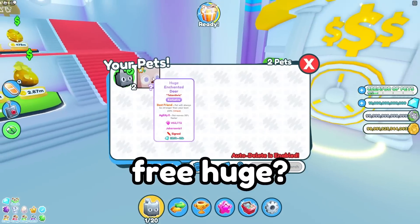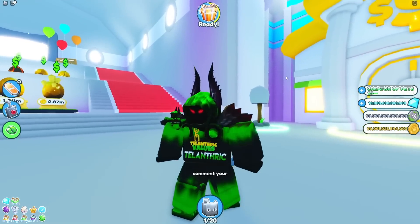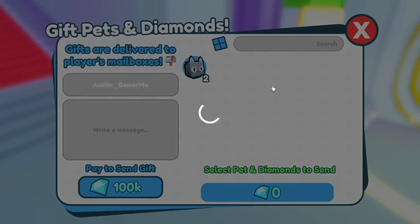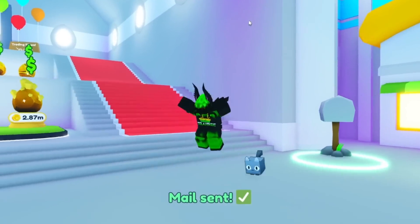Real quick though, do you want a free huge? Just like the video, subscribe, and comment your Roblox username. Here's the last video's winner — I'm gonna send them a huge enchanted deer. I just choose a random person from last video, every video.